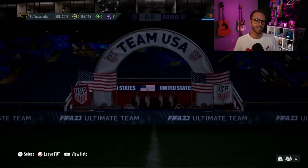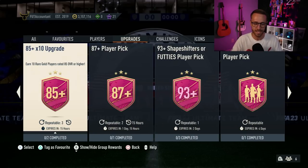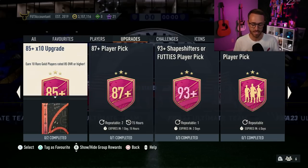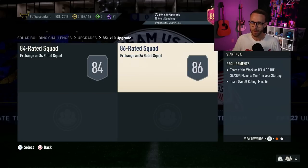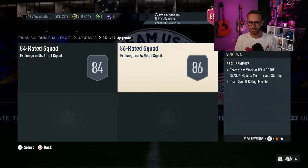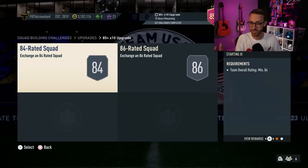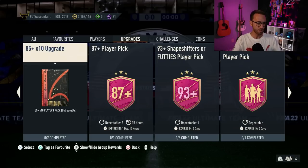Now let's get into today's content — the 85x10, that's the SBC of the day. We all expect it to refresh. It's not a question of whether EA is going to bring back this SBC. Is this week two or week three that we've had an 85 times 10? Last week they just increased the number of times we could do the SBC by one per day. I've not done all my 85 times tens, but I'm holding out because I think they need to get a little bit cheaper — by a little bit cheaper, I mean one squad. If they come out with a one-squad 85 times 10, basically you can put most of what you just opened straight back into the SBC. That's the beauty of it — hopefully it gets a little bit easier to complete starting today.